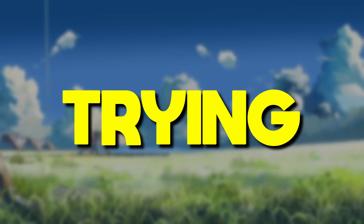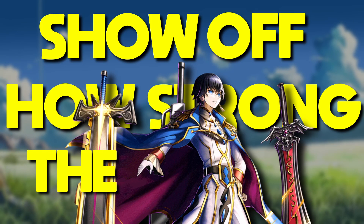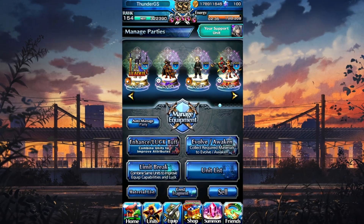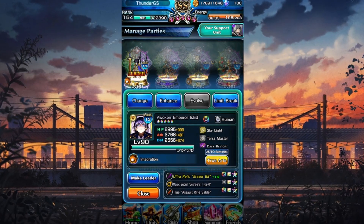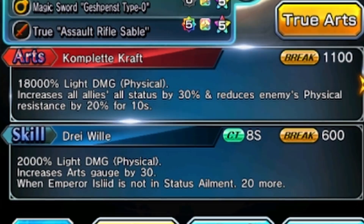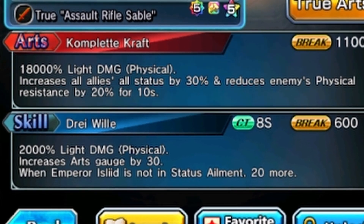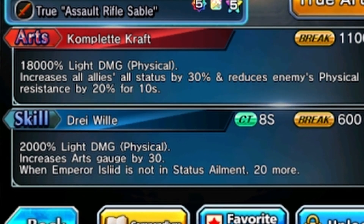Today I'm going to be showing off how strong the Emperor really is — an Emperor showcase. First order of business is to look at what the Emperor can do. His skill increases his own arts by 30, and when he isn't in a status ailment, 20 more — so a total of 50.